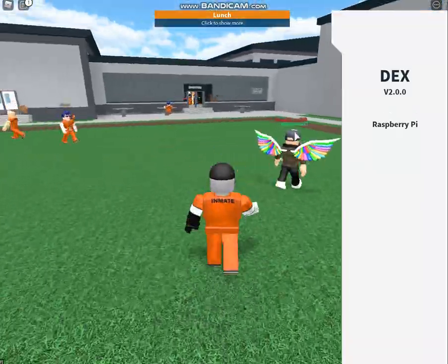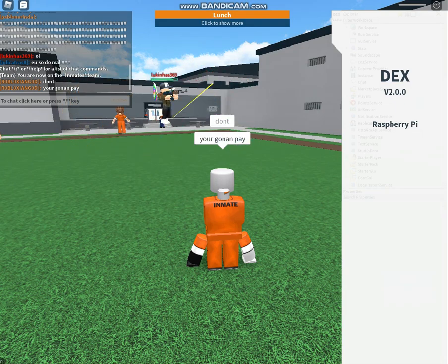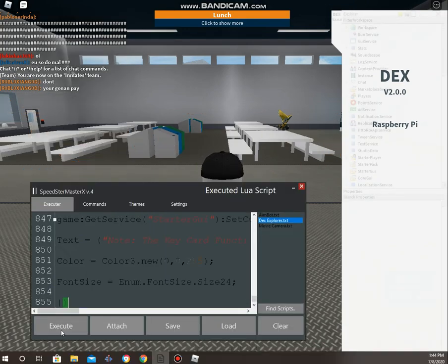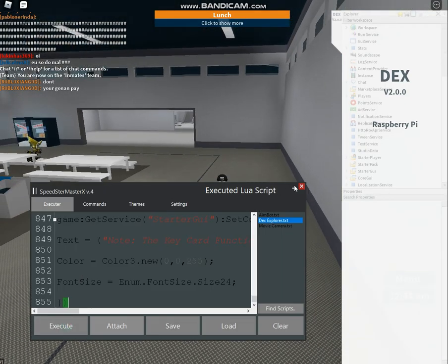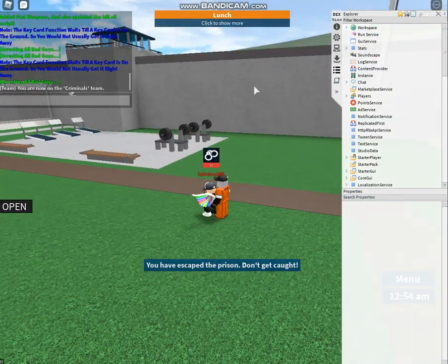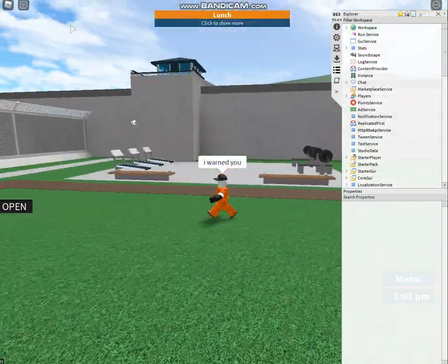Move, get out of here! You can also arrest him by creating a simple script. Anyway, I warned him — I'm done with him. If you don't get the script, I'll leave a link in the description.